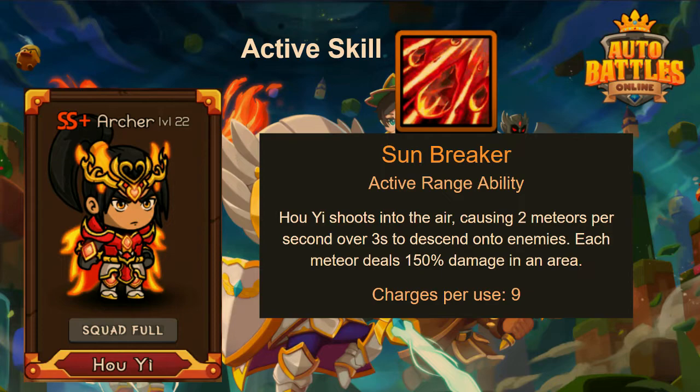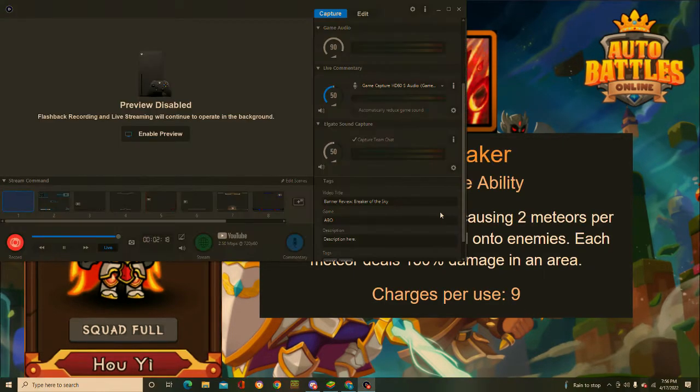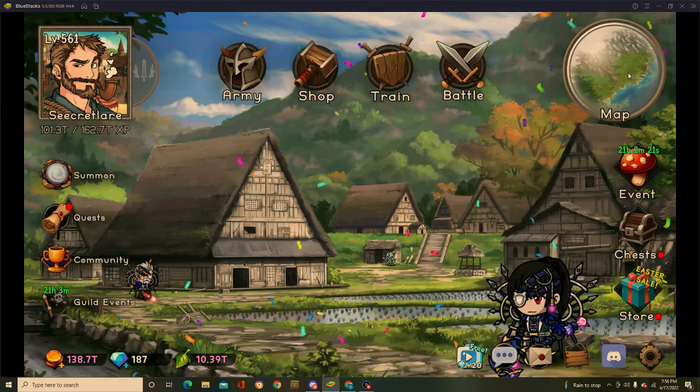His first active skill is Sunbreaker. Hoi Yi shoots into the air causing two meteors per second over three seconds to descend onto the enemy. Each meteor deals 150% damage in an area and it takes up nine charges before it goes off. Nine charges is quite a long time — eleven is the max and six is the minimum, so it's a little on the long end.